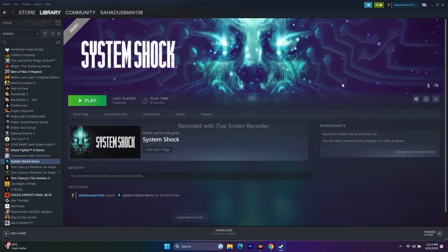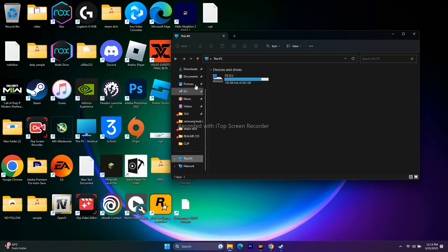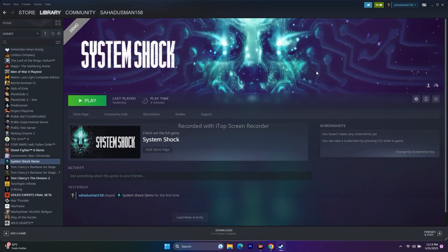Next, delete the saved game file. Open File Explorer, go to This PC, then Documents, and find the System Shock folder. Delete it — you will lose your save data, but just delete it, go back, and try launching the game.